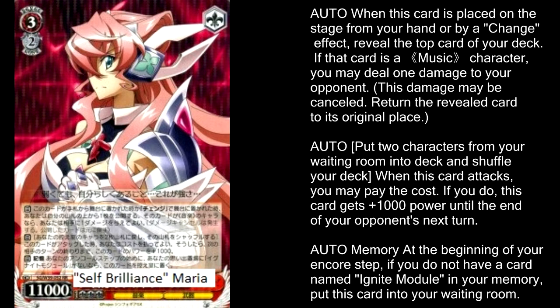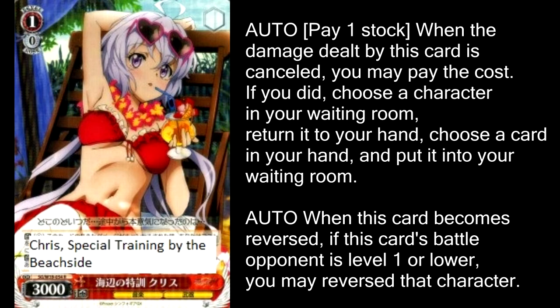The power boost is optional so it doesn't really matter if you skip it. And of course, its last effect is having an Ignite module or suicide. Chris' Special Training by the Beach Side is a level 1 suicider that is free, and if your damage gets cancelled, you can pay 1 to salvage a character. It's simple but it's elegant — a free attacker at level 1 that automatically kills a character, and if your damage gets cancelled, it salvages a card for the 1 stock you would have gotten anyway. There's nothing really complicated or fancy about this card; I just think it's a really solidly built card for the deck.